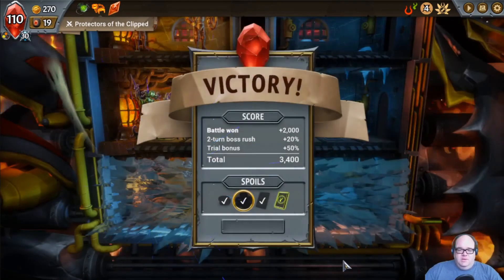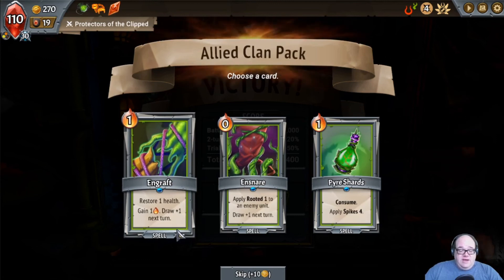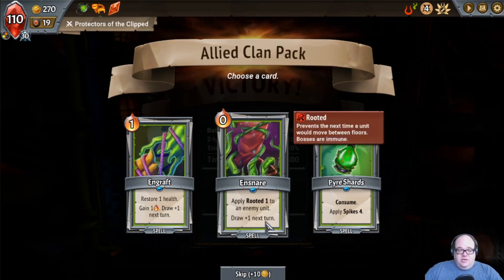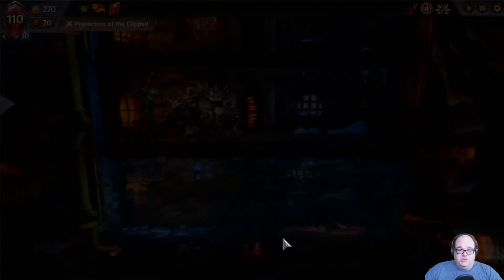Okay, fine. Allied Clan Pack — Engraft: restore health, gain an energy, draw plus one next turn. So heal a dude, it's basically free as long as you have one, and you draw an extra card next turn. Apply Spikes Four with a consume. And Snare — apply Rooted One, keep them there. Now that's fun. Let's do that. I like board control.